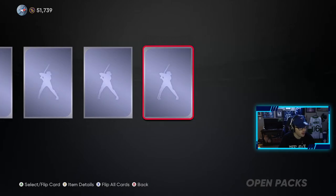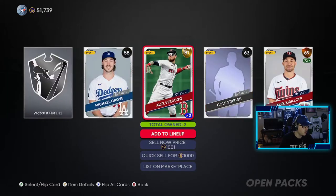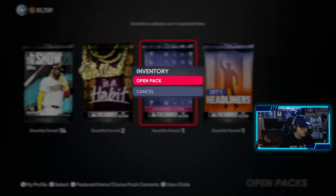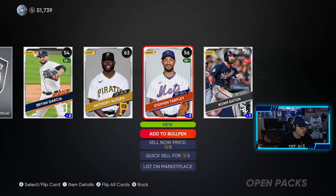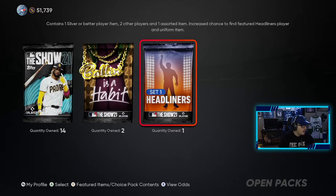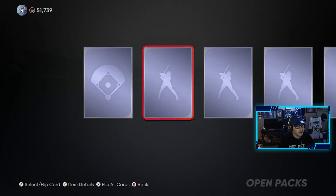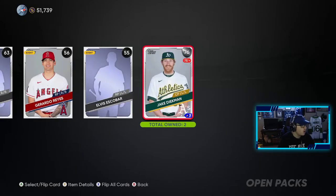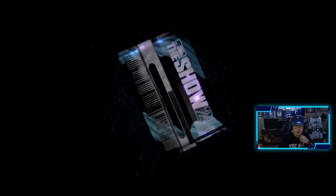It's a gold — Verdugo again. We'll probably sell him as we have the Red Sox collection done. Pulling some golds, we won't complain about that. One more diamond would be great to top off the video, but we'll see. We need the White Sox, so we'll take that. We have 14 of these bad boys left — same as the other packs we just opened, just different packaging. Let's see if we can pull one more diamond.